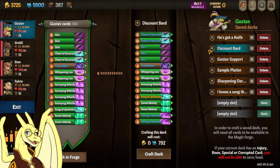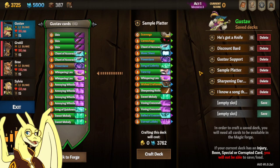First deck I have for you is a Discount Bar that takes 792 shards, it's pretty all-rounded. Next one I got for you is Sample Platter, which kind of samples everything he's got in his kit, including the small weapons build.